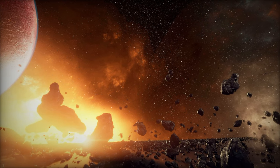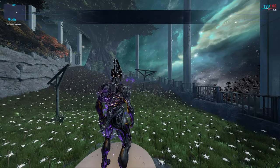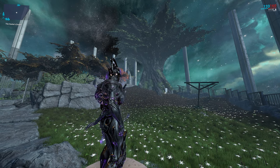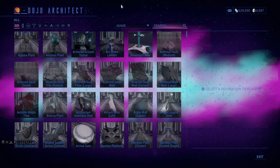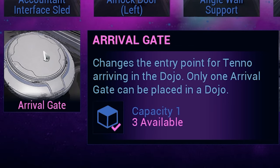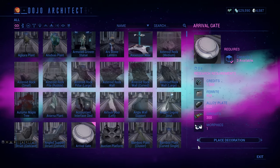Speaking of spawn points, a recent addition is the Arrival Gate. Normally you set a spawn point by going to the room console and selecting Make Spawn Point. But now you have the Arrival Gate — a decoration found in your menu. Simply place it and orient it in the direction you'd like to face when you spawn in, and you're done. Videos on spawn points and skyboxes are linked below.